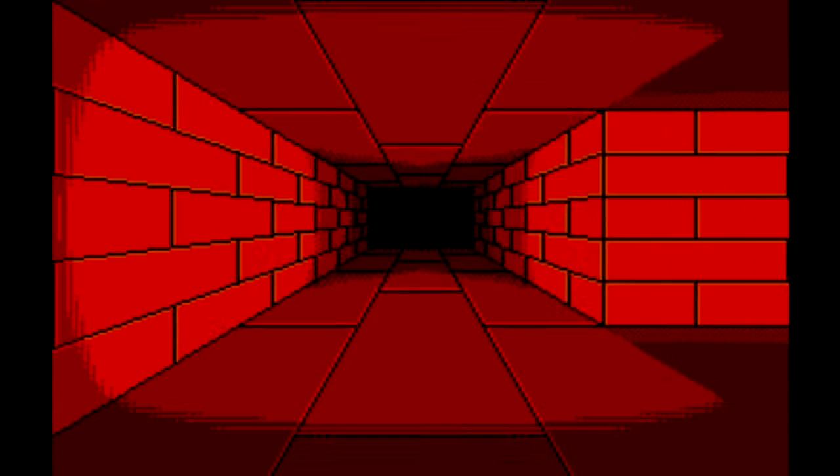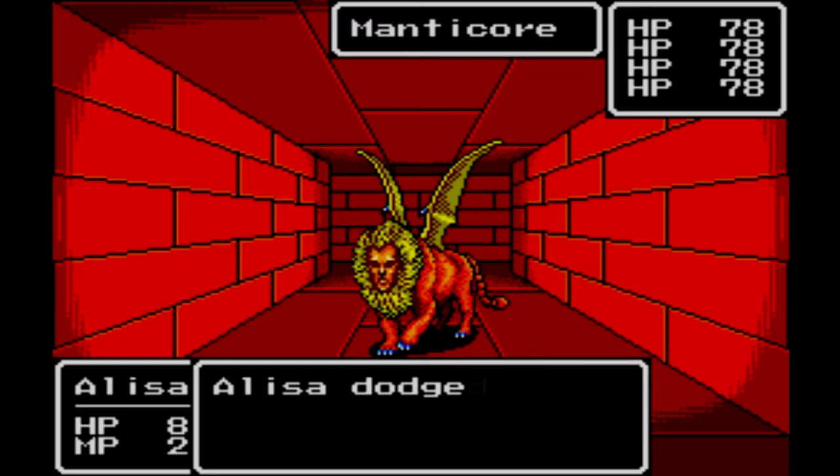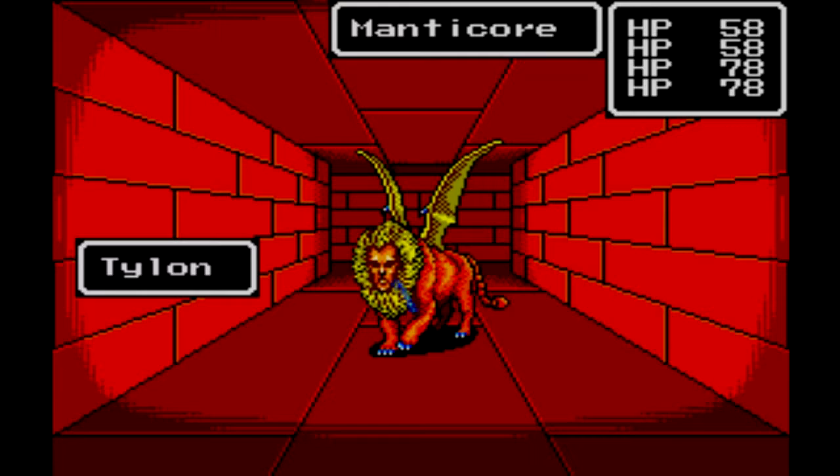Now make a U-turn here and head forward. We will take a left — that is actually not a dead end; there is a treasure chest there, but it's empty. So let's not open it. There's no reason to take any sort of risk with treasure chests when I know there's nothing inside.